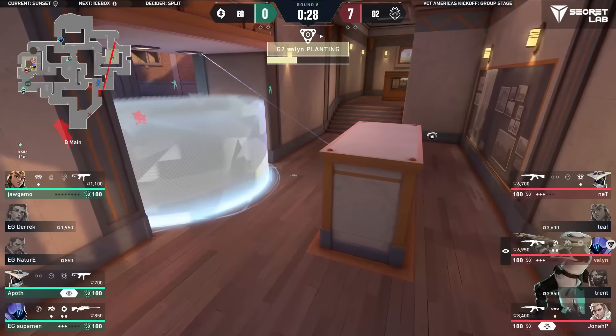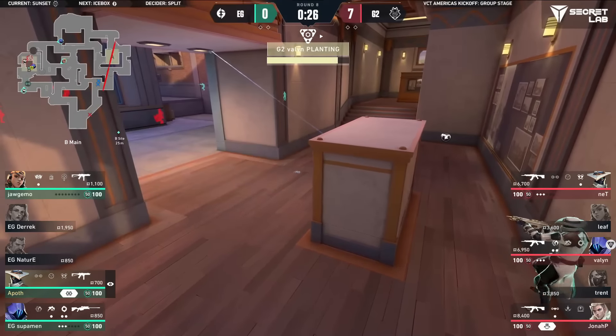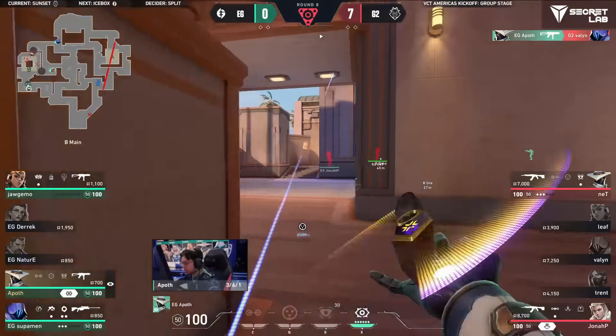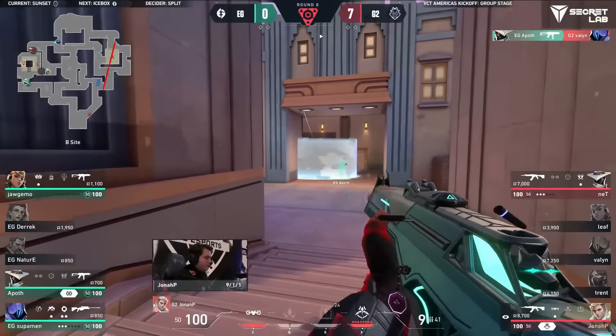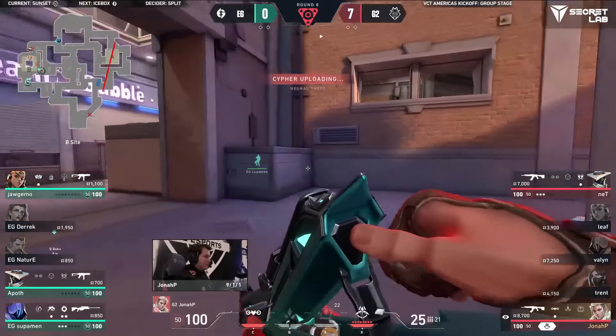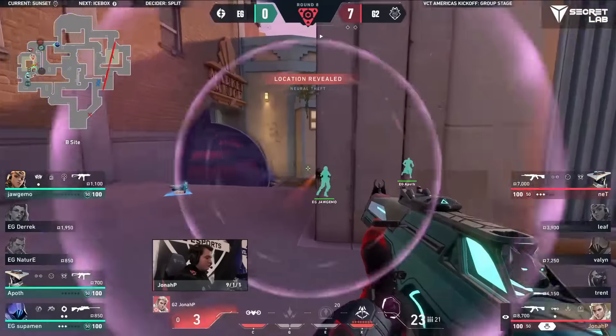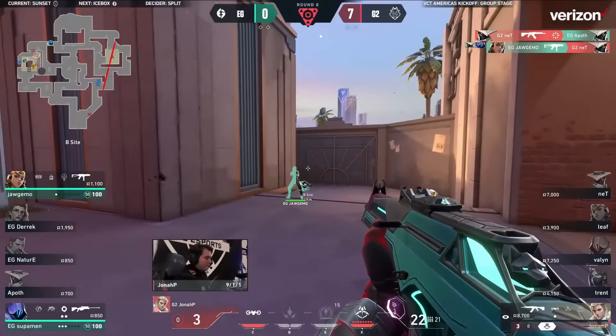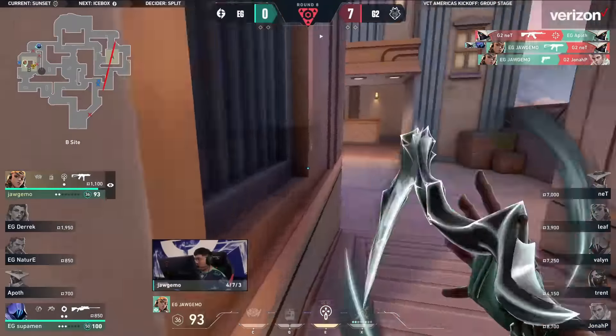30 seconds left. Apoth is in a really good position, but he's just got a stinger — from that distance? Never mind, the distance works. He's got ult. Does he commit? He does. Just net. Jonah P is on their own with ult, but really not in a position to do anything with it — 3 HP. He's been battered, he's been beaten, but he's now the last one standing.